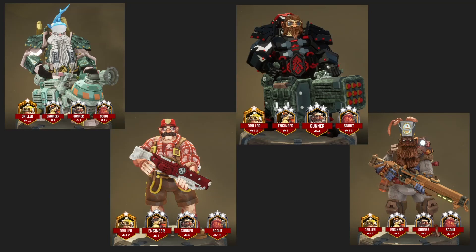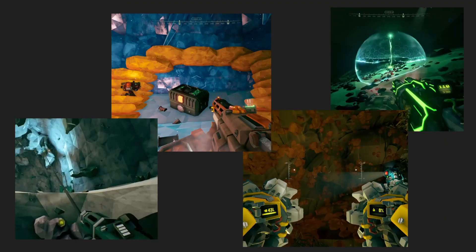To begin, the scout — the mobile support class. His main abilities are his quick movement speed with his grappling hook, and his ability to light up dark caves with a flare gun. The engineer is next, who features the ability to create turrets and provide fall damage-canceling platforms for his teammates to use.